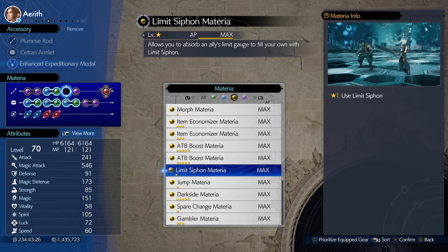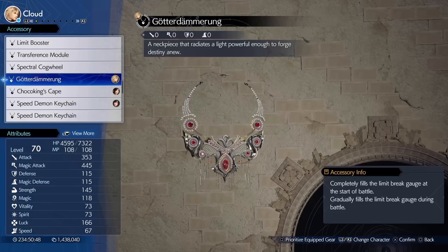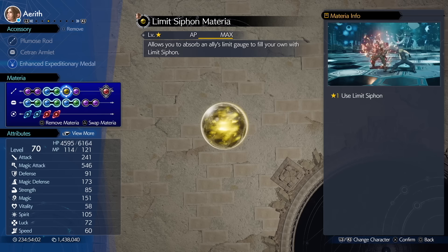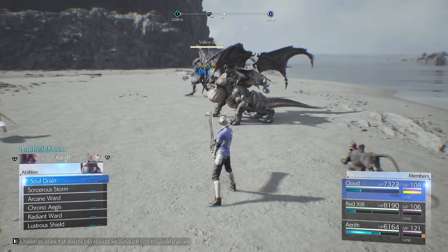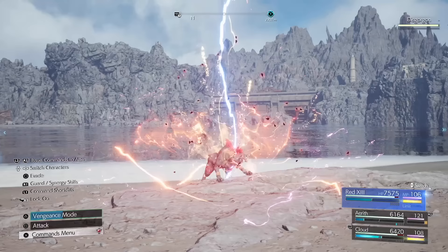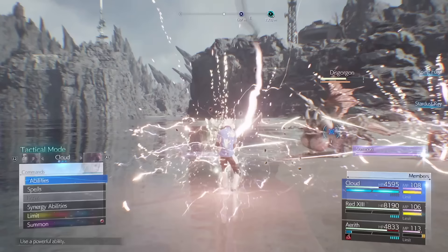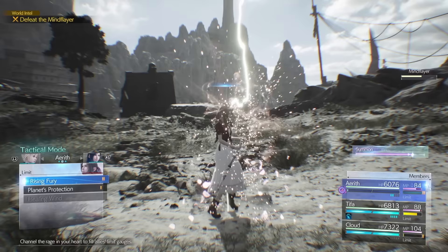Limit Siphon is another underutilised materia that can essentially be abused to continuously loop limit breaks. It can be set up with or without the Goethe Dameron accessory, which you get for completing the brutal fights in the combat simulator. Have Aerith equipped with the Enhanced Expeditionary Medal, the Limit Siphon materia, and First Strike, and another party member with the Goethe Dameron or the Limit Booster accessory. When the battle starts have Aerith use Limit Siphon to fill her own limit gauge, then use her Rank 3 Limit Break Rising Fury which fills both other party members' limit gauges. You can then use one of them for damage with the benefits of invincibility, then Limit Siphon again on Aerith and just repeat the process. Without the Goethe Dameron it just takes a little longer to get going, but once you have that first limit bar filled it's exactly the same.